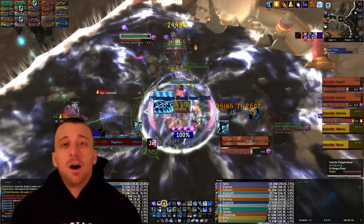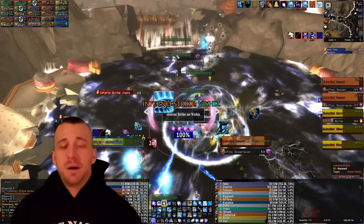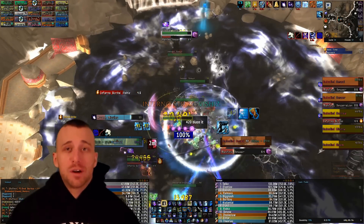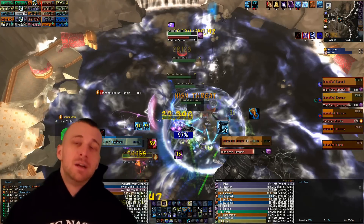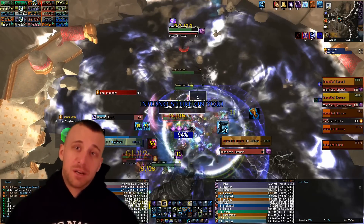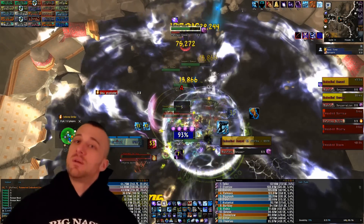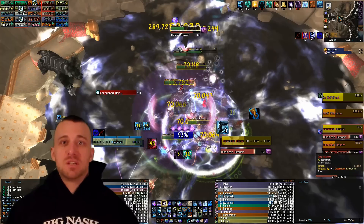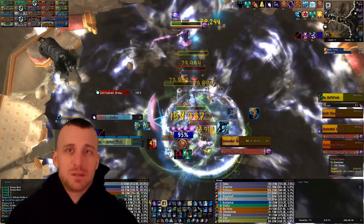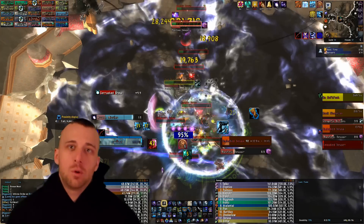There are a lot of glyph options on this fight. I always take Double Blink, mainly to make sure I can get out of problems and get back to my spot in a hurry. If I have Inferno Strike on me I can get into the melee or wherever the stack point is. If Rook does a Spinning Crane Kick I can blink out of it immediately back into my rune. If there's something I need to move across the room for, I'm always in a good position very quickly with Double Blink.